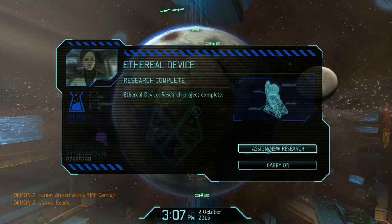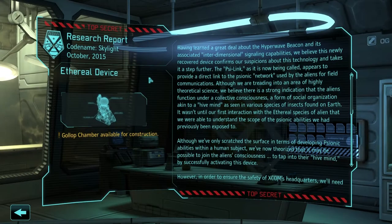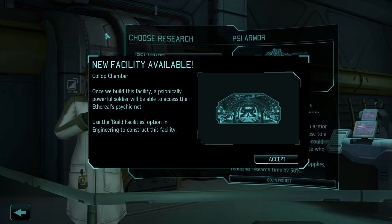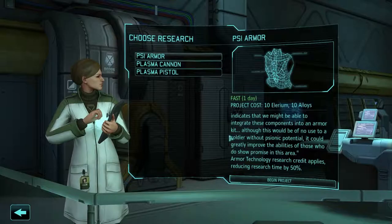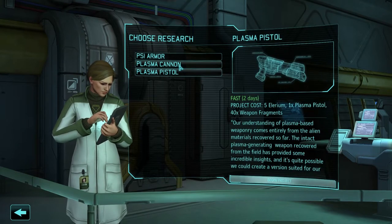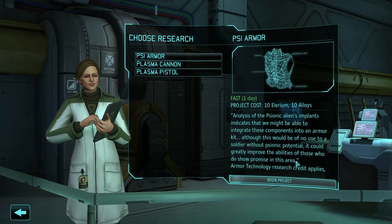That was quicker than I thought. Gollop Chamber available for construction. I think that's the last thing you need to build for the end mission — we're actually very close to the end. Once we build this facility, a psionically powerful soldier will be able to access the ethereal's psychic net. Psy Armor is going to be done in about two minutes, so let's do it.